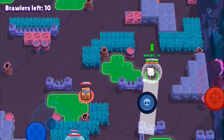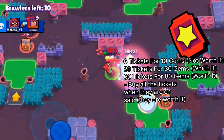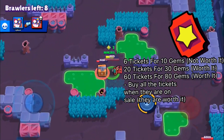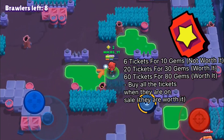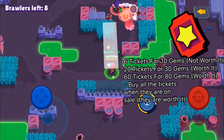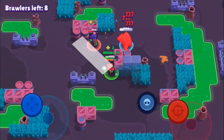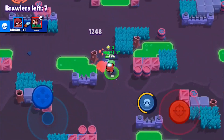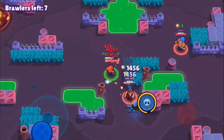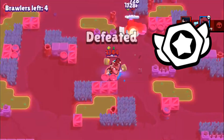Now with tickets, it's a bit more complicated. There are three ticket bundles: 6 tickets for 10 gems, which is not worth it — never spend your gems on those. The 20 tickets for 30 gems you should buy, as it's one of the best ways. And 60 tickets for 80 gems is another good option to maximize your legendary brawler unlocks. Also make sure to buy all tickets that are on sale in the shop, as they're all worth it. And make sure to earn your 200 tokens per day just from playing battles.